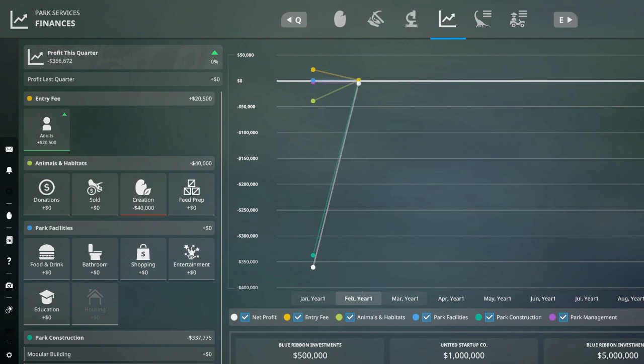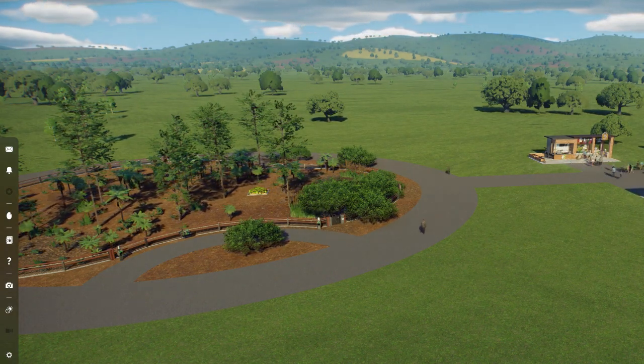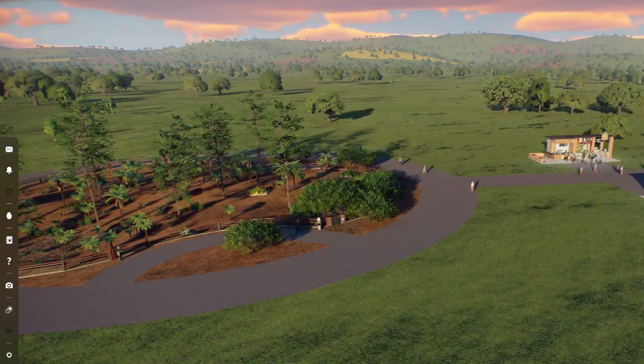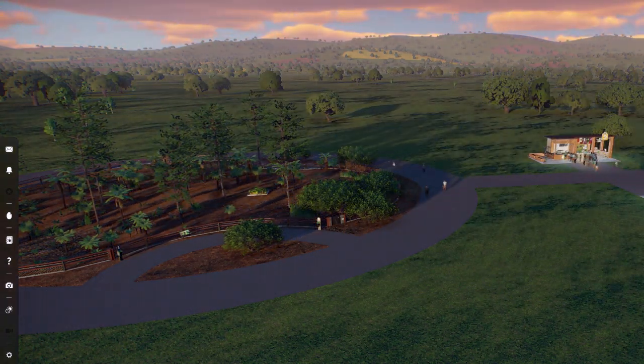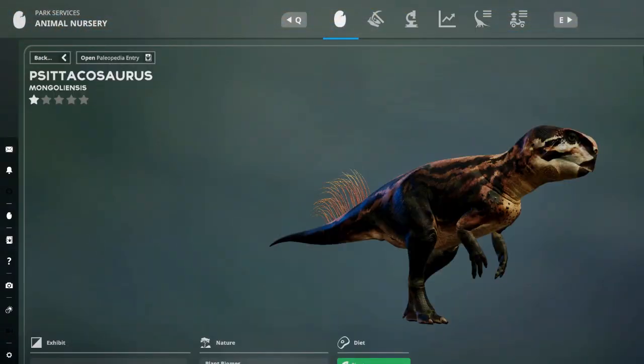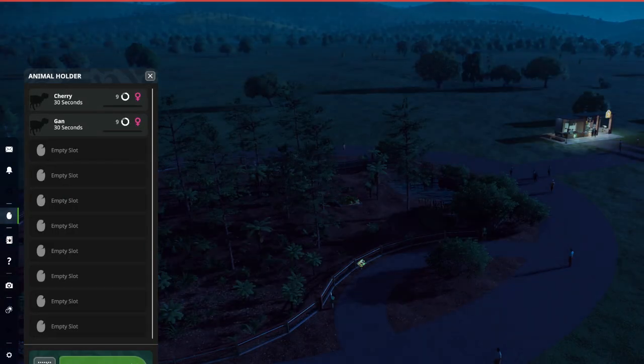So the first month goes by and you can see that things are obviously in a hole at the moment, but that's about to change. Lots of guests lining up to get merchandise and food and go to the bathroom, because that's what guests do. So we're back getting our second animal lined up.